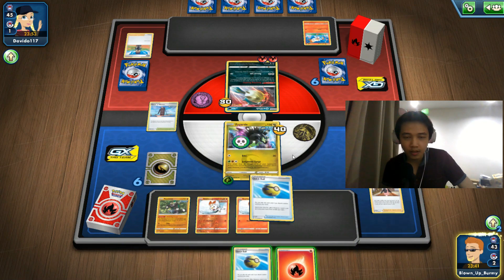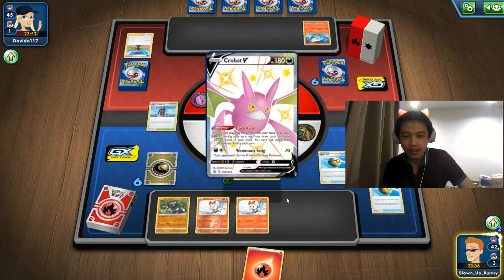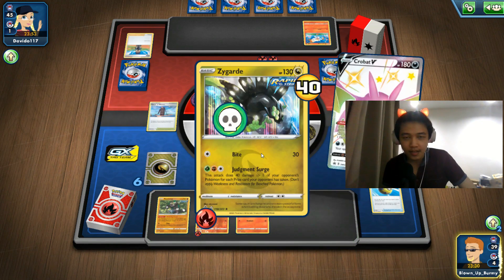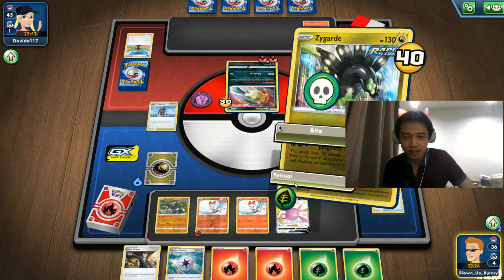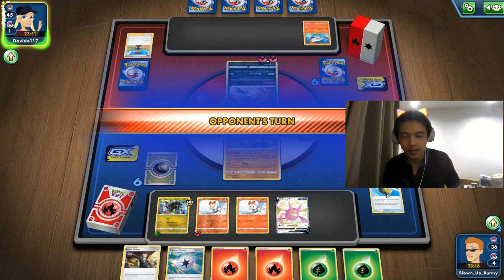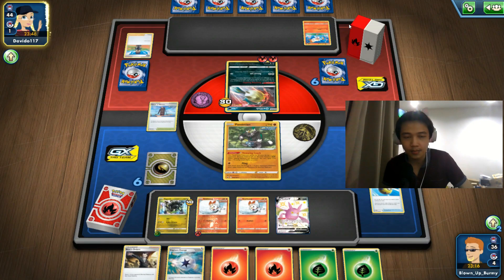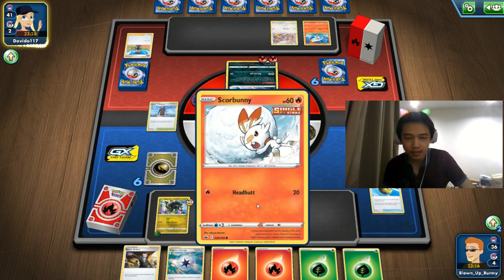We got our Crobat, so that's not too bad. We can retreat with our Tower of Waters — we only have one copy in this deck, just to retreat because we're playing Rapid Strike cards. We're playing two different strike types: single strike Cinderus and Rapid Strike Zygarde. I'm going to retreat to Passimian so if they don't knock it out, I can retreat with Tower of Waters, or retreat to Scorbunny if I find a Rare Candy.